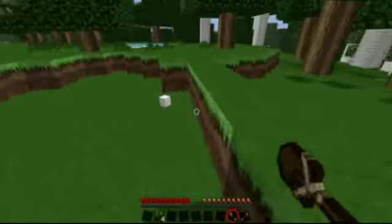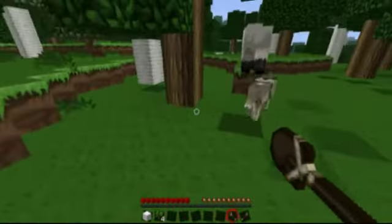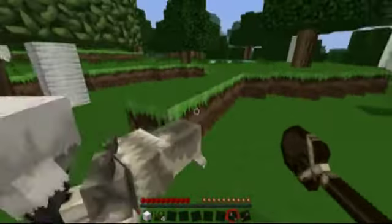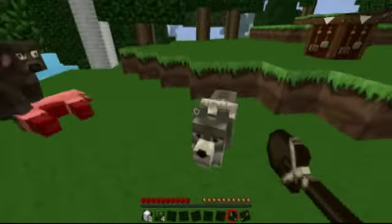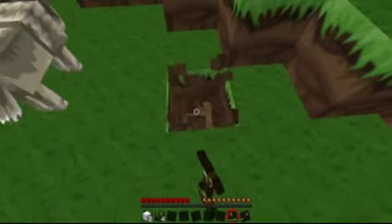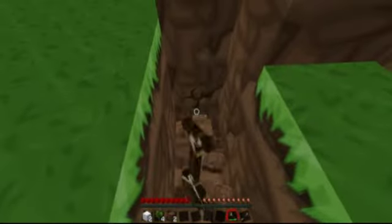Looks like a bit of wool fell down from where a wolf killed a sheep. We'll need that for a bed. Oh — hey guys, come on, knock it off. Oh well, don't want that wool to go to waste. That wolf is a tenacious little bastard though, isn't he? He's just murdering every sheep.